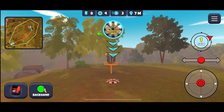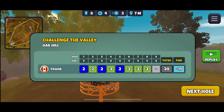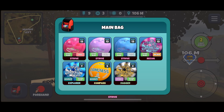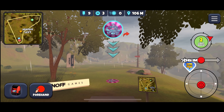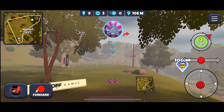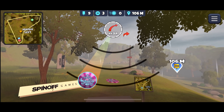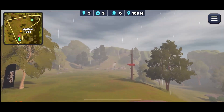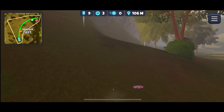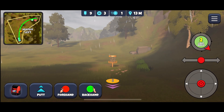All right, last hole. The big skip Recoil disc actually works pretty well here. If you're brand new to the game, just note that there is a mando here — you have to go to the left of that mando. Usually bring it up a little and go half a hyzer on this. And back for our birdie.